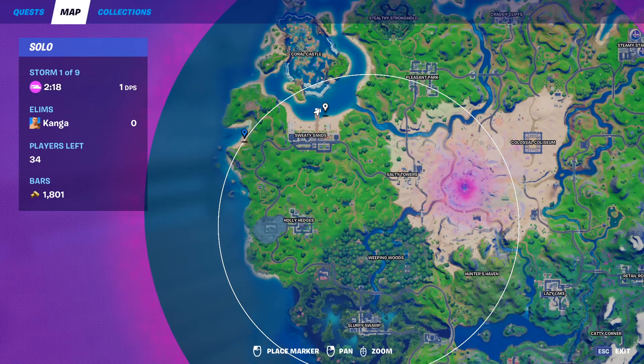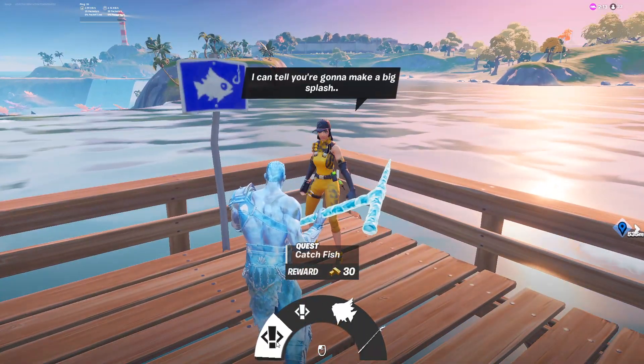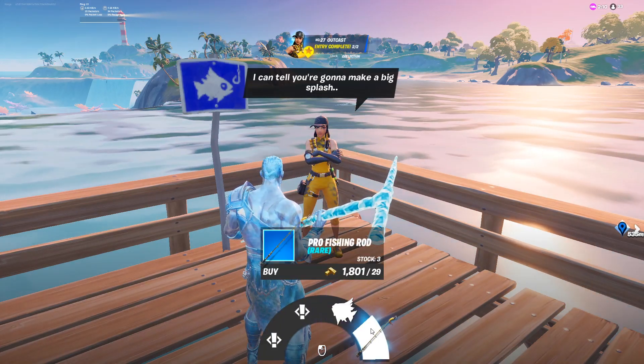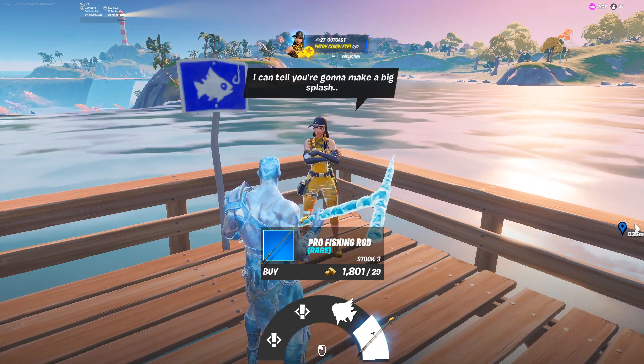Outcast can spawn here on the pier at Sweaty Sands and also at this lake northeast of Holy Hedges. She offers you two quests, a slurp fish for 147 gold, and a pro fishing rod for 29 gold.